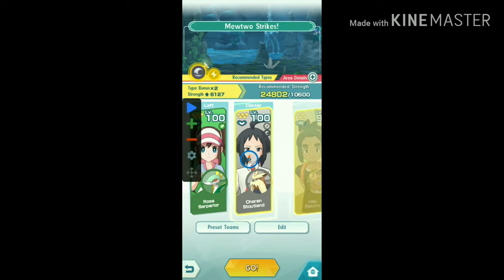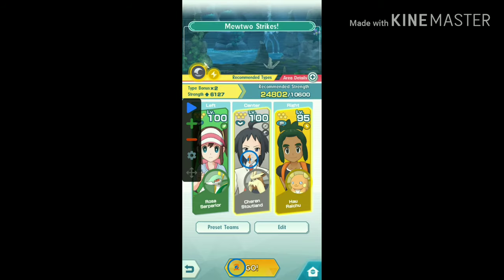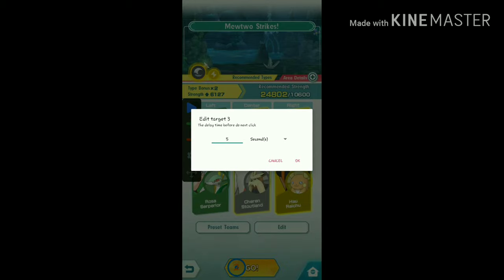Then come to this screen and add your second button and drag it to the Go button. I have set its time to 40 seconds because my team can win this level in auto mode under 40 seconds. You can set your time accordingly. Now add the third button, drag it to the side of the first button and set the time to 5 seconds. Then add the fourth button, drag it to the Go button and set the time to 10 seconds.